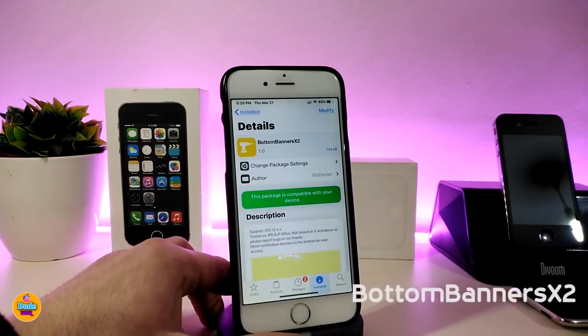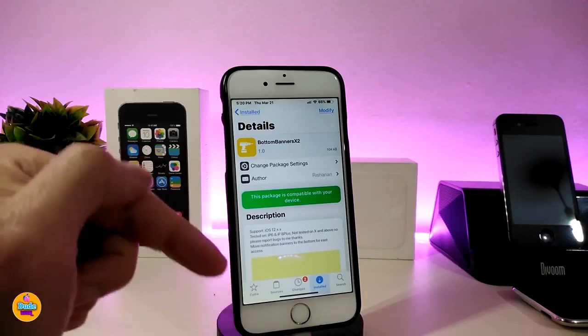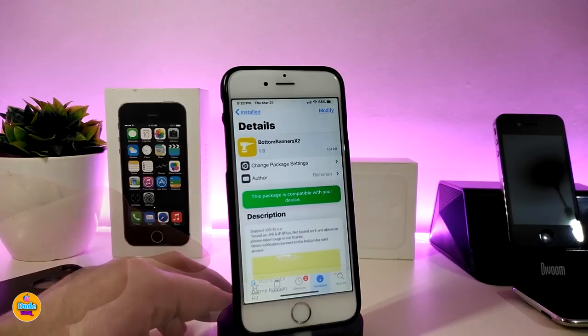The next Cydia tweak is Bottom Banners X2. Once you download this tweak, it will allow you to receive any kind of notification from the bottom of your screen instead of the top. There's nothing to configure in the settings — the tweak works right away once you install it. Let me send a message to myself to show you: the message pops up from the bottom, just like so.